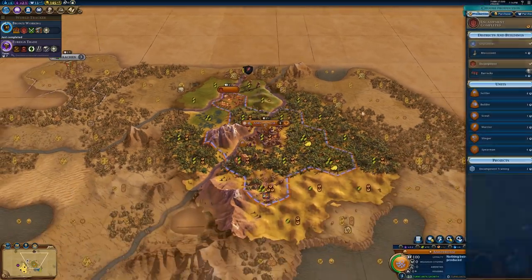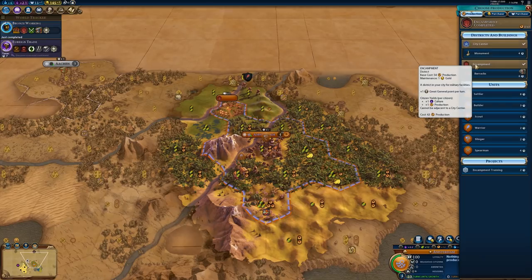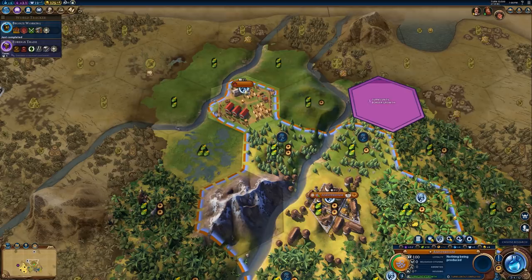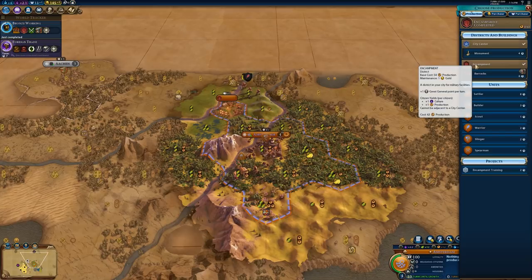The one other thing to talk about with just the encampment district is its citizen yields. Placing one down by itself won't give you any citizen slots, but once you get some of the buildings and are able to place citizens, all citizens assigned to the encampment district will provide plus one culture and plus one production.